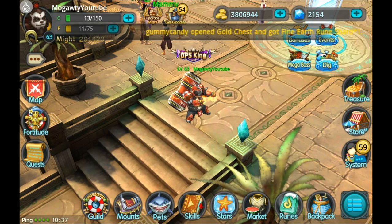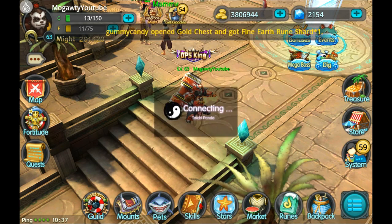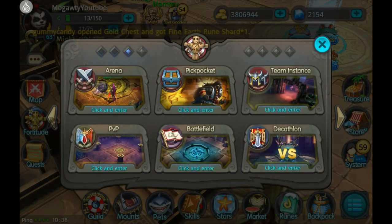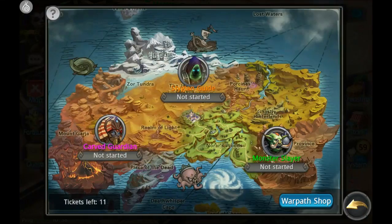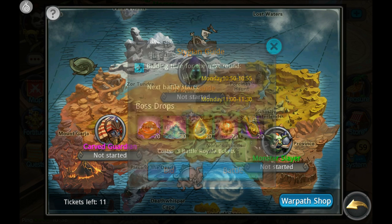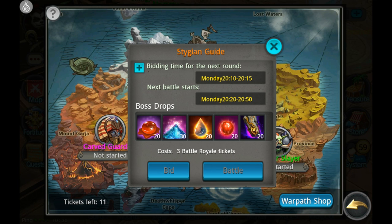I almost forgot to mention: there is another way to get blood gems to buy mount shards, and that is through Warpath. Depending on which Warpath you're going for, you can get 5, 10, or 20 blood gems from killing the boss there.